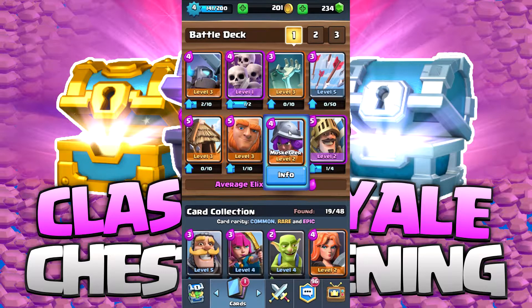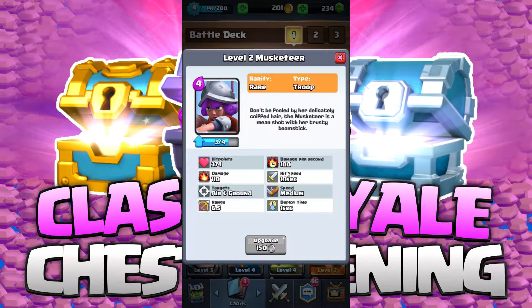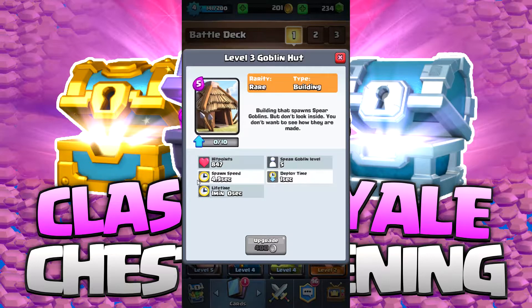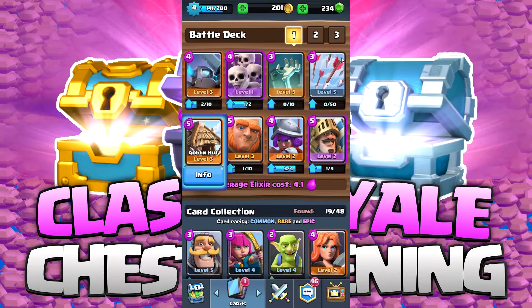Something else you're going to want is how to deal damage to aerial creatures. The musketeer here can target air and ground, and that's why I love her and why I keep her in my deck. She doesn't have a ton of hit points, she doesn't do a ton of damage, but she can target land and air. The other thing that can do it is this goblin hut.